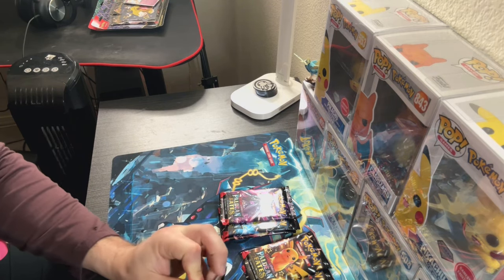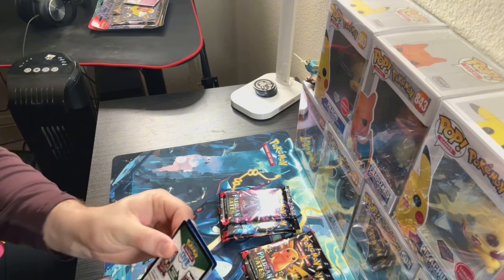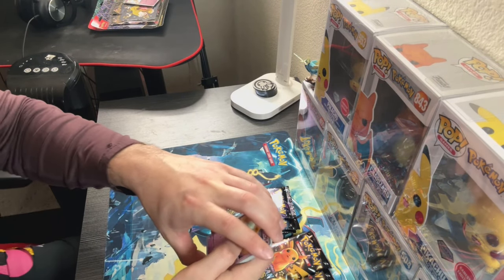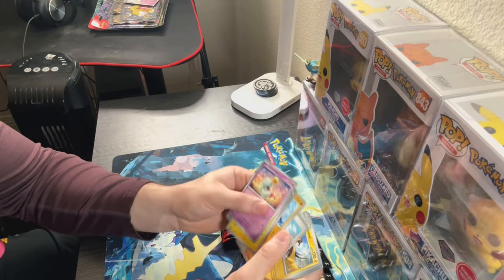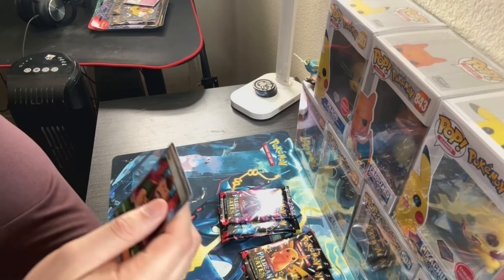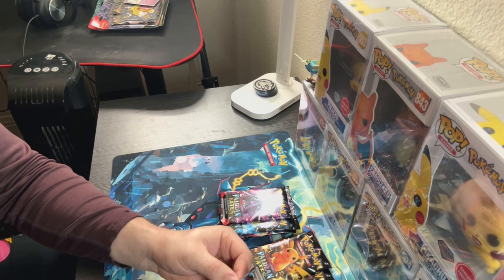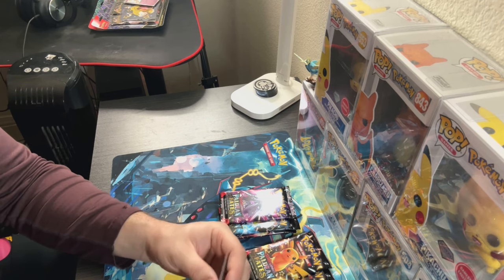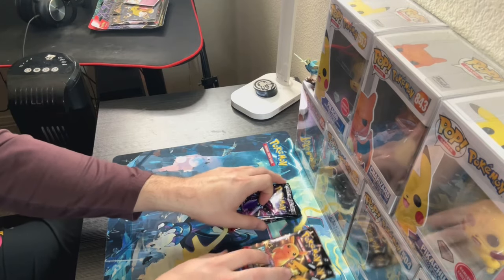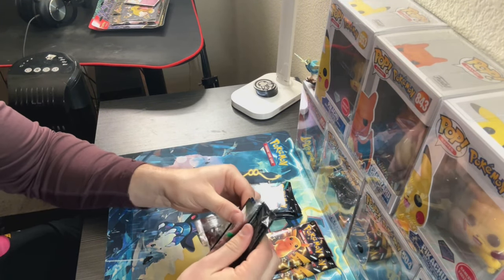So like Hidden Fates, those came with two baby shinies and one big shiny GX per Elite Trainer Box. Let's see if it's the same for this set. Two for two — we're going out of body. I don't know who this character is since I haven't played the new game, but two for two, can't even be mad at it.